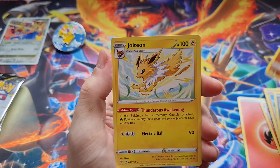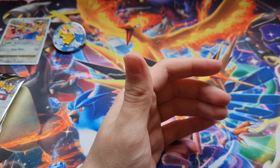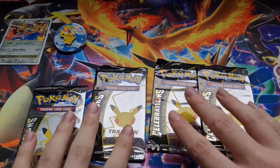Playing in the mud — got Poochyena, Regirock, and a Jolteon. Bummer, no good cards, but we've got the Celebrations pack and that's the main thing we want.